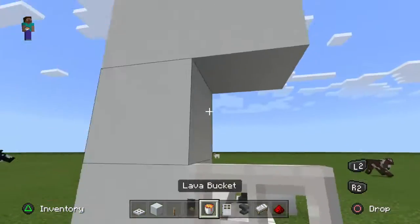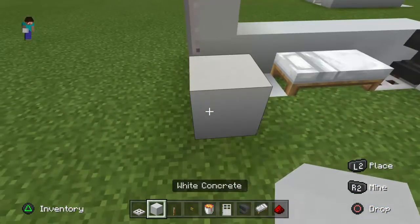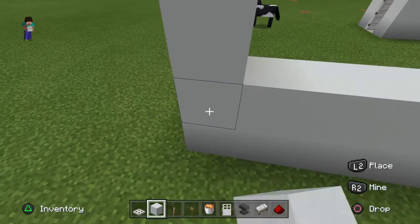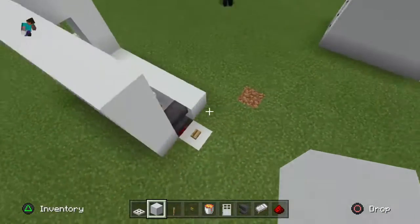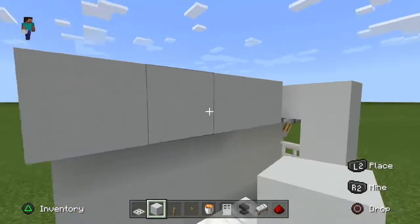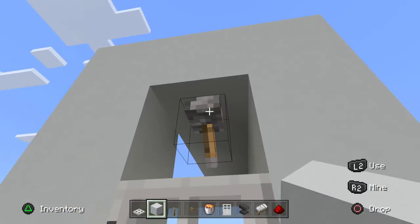Now we want an iron door — go like this high — so we have an iron door, a lever, and then white concrete surrounding. This ensures that your villager will stay in, but if you have to do the — let's call it the incineration process — you can just easily set it up.